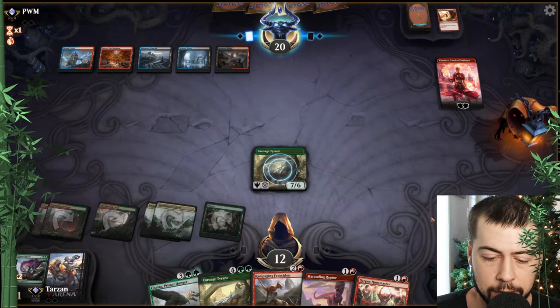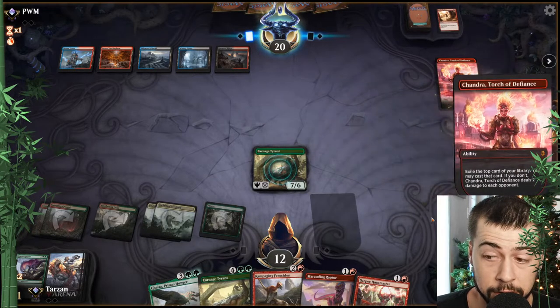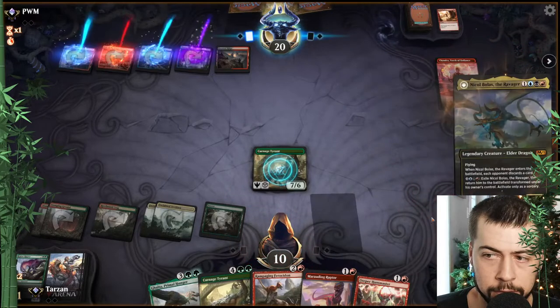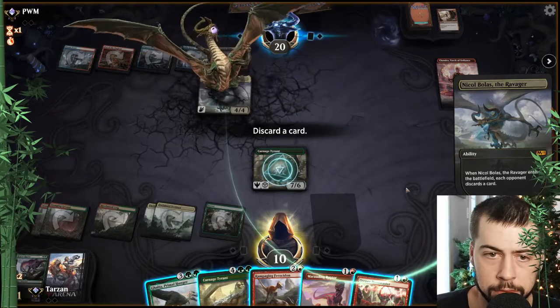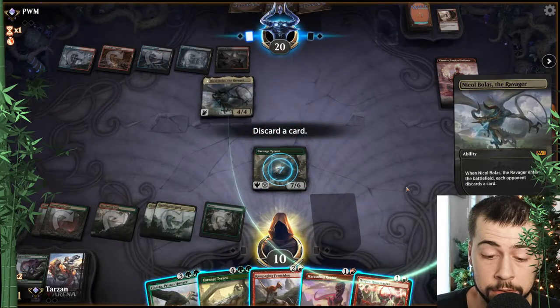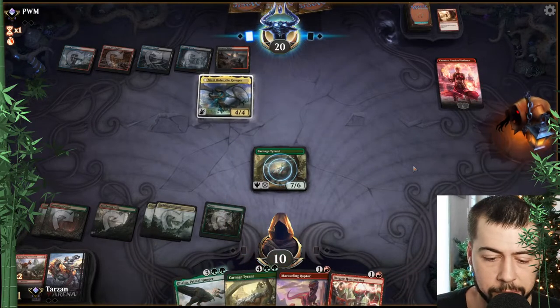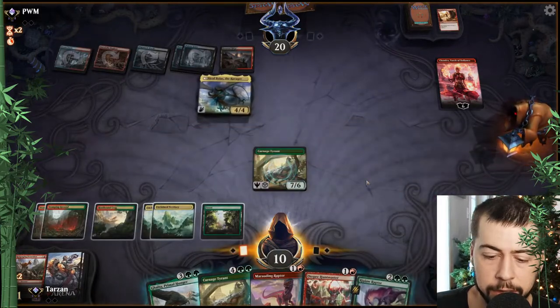Probably Huntmaster, Marauding, and Ripjaw, or just Galta next turn. I imagine they would have some sort of answer for it. So they don't have an answer for Galta — they're all tapped out pretty much, tapped out enough. Yeah I think just Rampaging. If we get a land probably Huntmaster plus Carnage.